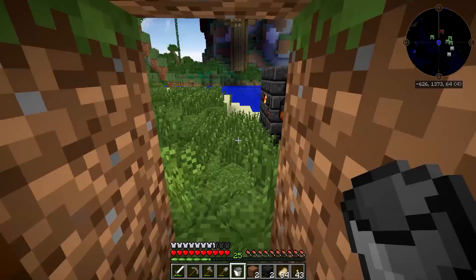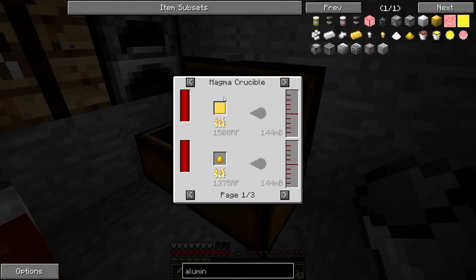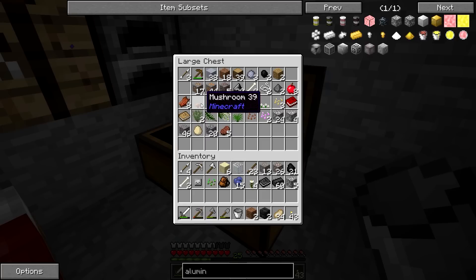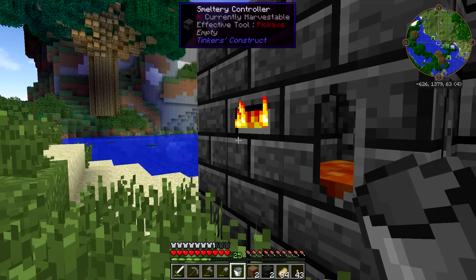The next step is going to be to smelt up a whole bunch of this stuff. And actually, we're going to need some casting plates as well. Let's take a look — you can use aluminum brass, which is aluminum and copper. What was the ratio? Looks like one copper for every three aluminum. Okay, well, I've got quite a bit of aluminum — 33 aluminum. So that means 11 copper should be able to give me basically everything I need if we smelt all this up.